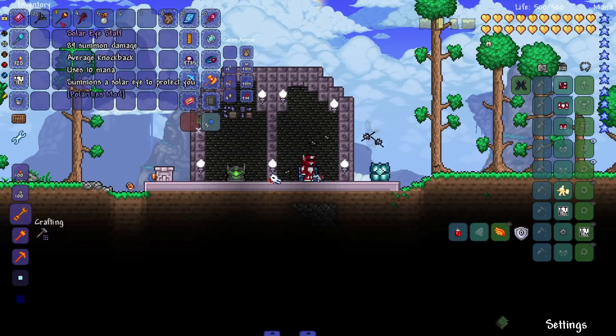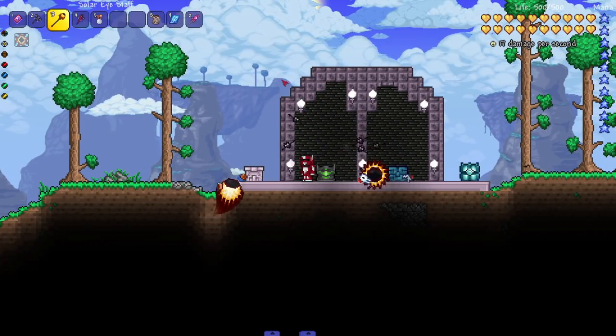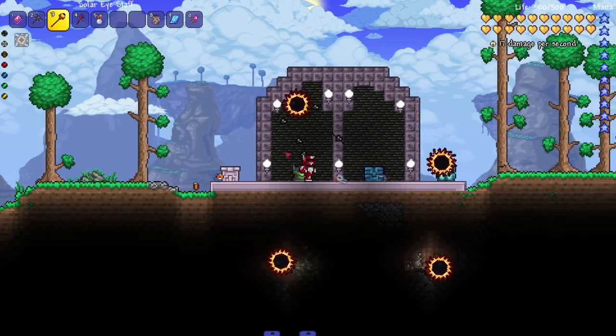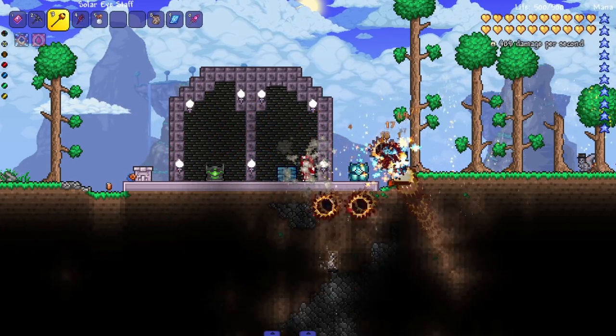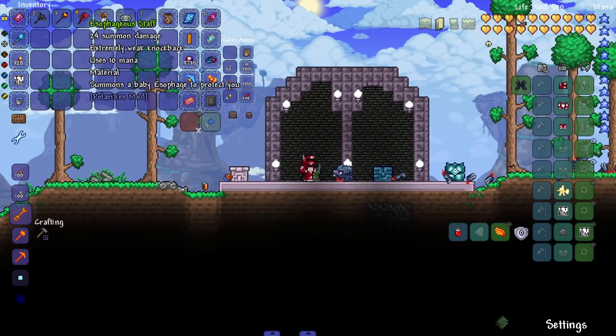Next up — Solar Eye Staff: summons a solar eye to protect you. It's fairly simple but they still look cool. I like how they turn into like solar eclipse suns — that's sick. Let's see it in action. They turn into regular eyes too. Are they doing frost burn and just regular burning? That's sick, I'll mess with that one.